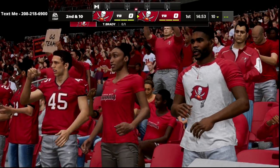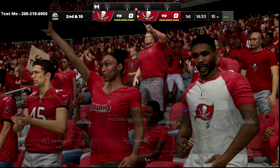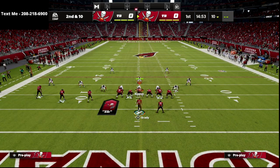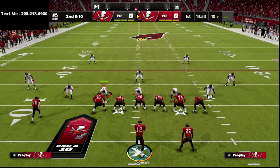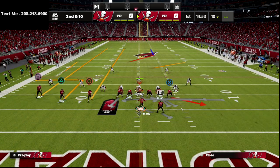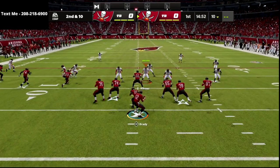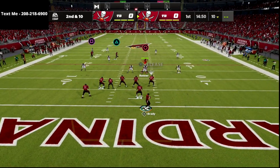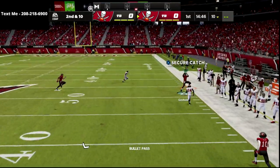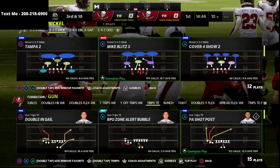Now, obviously I got instant shedded there. Let me show you that one more time. So PA Shop Post — for the sake of the video, I'm just going to spy these guys because I want you to see how deep this crosser is. Obviously in MUT you're going to have Josh Allen and you'll be able to roll out or whatever. But what you'll see here is if I wait on this and I'm passing it up, that 30-yard cloud is not going to be able to cover the play.